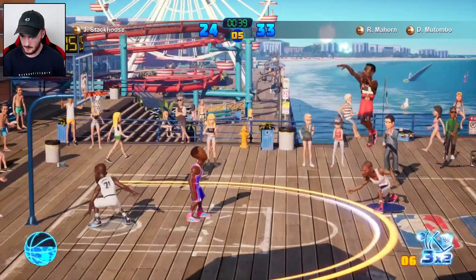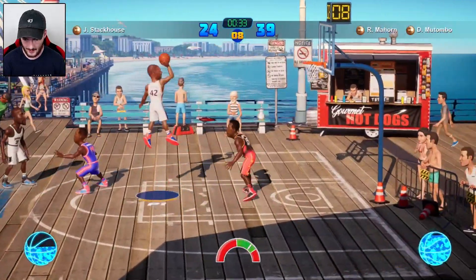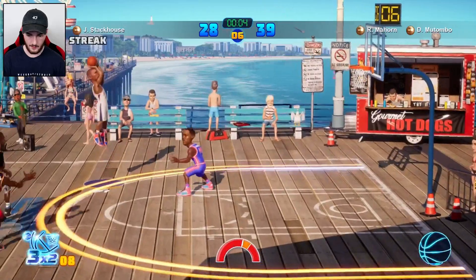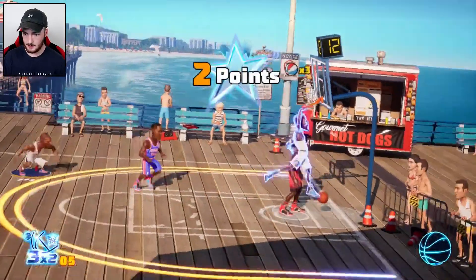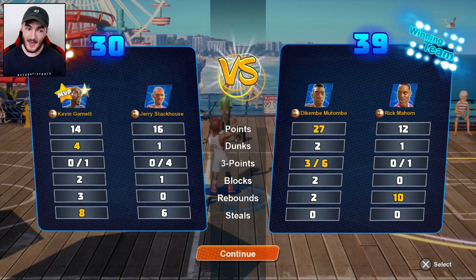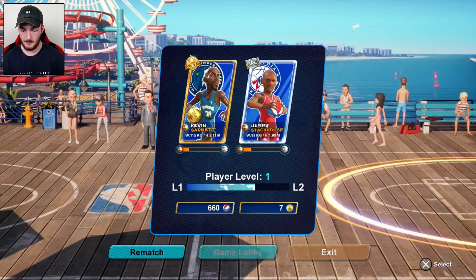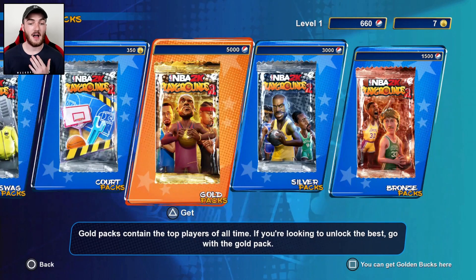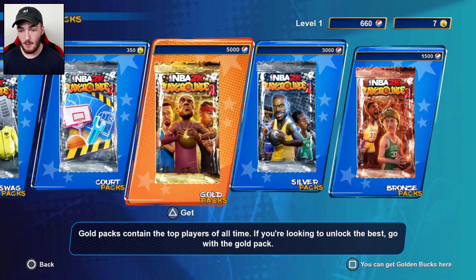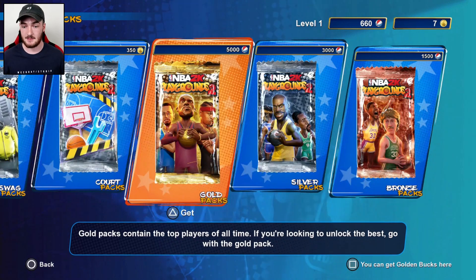Dikembe going for a three - a six-pointer! Never seen that before in my life. KG pulls up for a middy - banks it in. We are definitely losing after a six-pointer. He hits another six-pointer on us - when they start hitting sixes it's a GG. We lost by nine but I think I got the hang of it. We earned 660 beach balls - a gold pack costs 5,000 beach balls. I'm going to grind off-camera for an hour to collect enough for some gold packs.